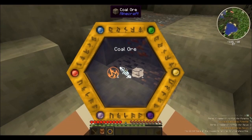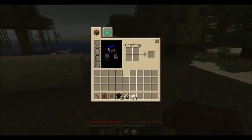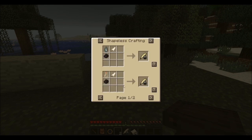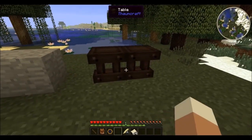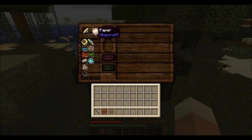Different Aura nodes may contain different aspects to discover and charge. So now that we know a little bit more about our environment, it's time to set up a research station. To do that, we'll need two tables next to each other, a scribing tool on top of it, and some paper within its GUI.